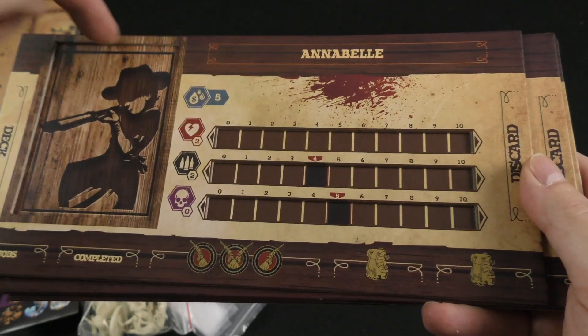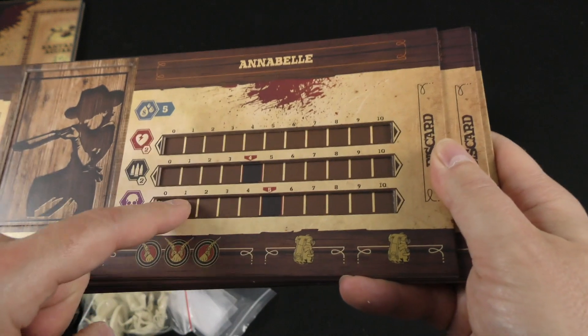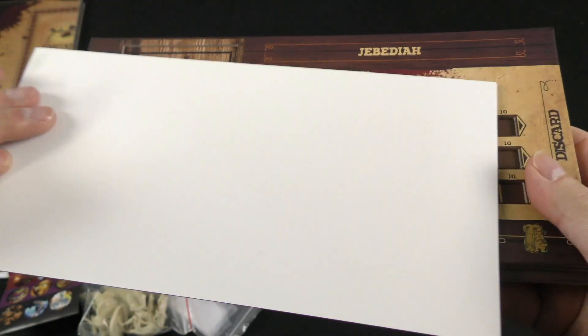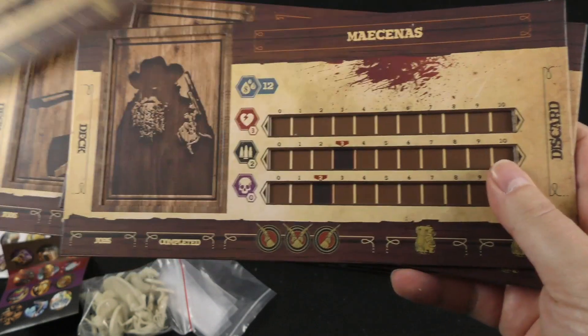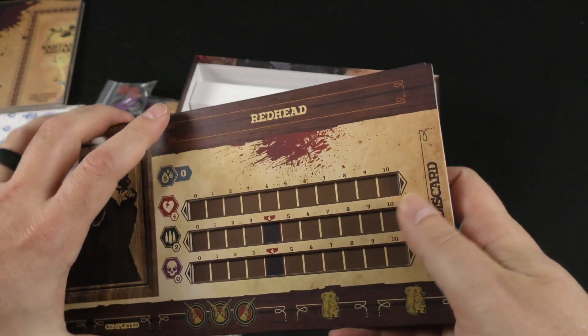Now I'm wondering about — is it hard to get your last card out of there? I don't know, but I do like this. I think you can probably pick it up. There's Annabelle, there's Jebediah, there's Mycenas, and there's Redhead.